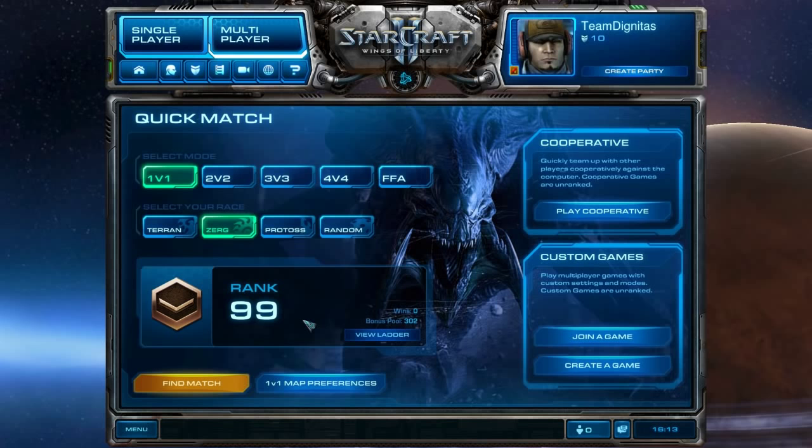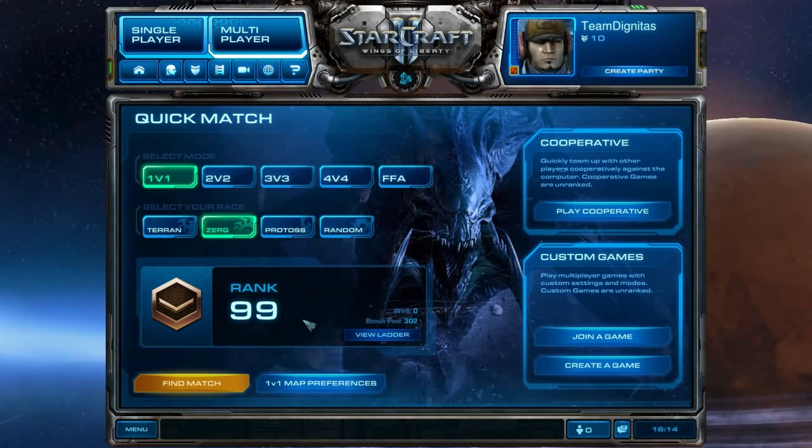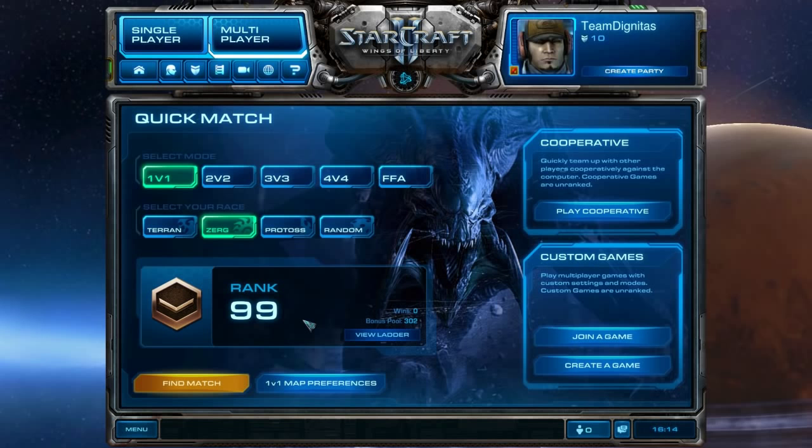In ZvZ we want to open with a very safe roach opening, because we're going to rely on our macro to carry us through the game. As long as we don't die to anything early — bane rushes, six pools, anything like that — we're going to win. So we focus heavily on defending early on, letting our macro take control. Even at gold or platinum, that's the mentality you should have as Zerg.